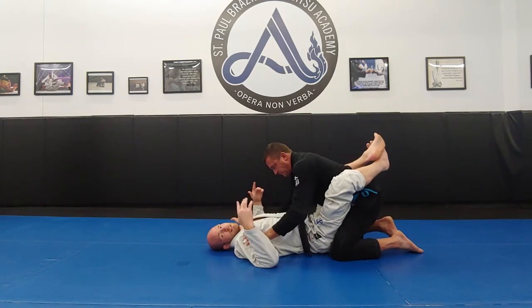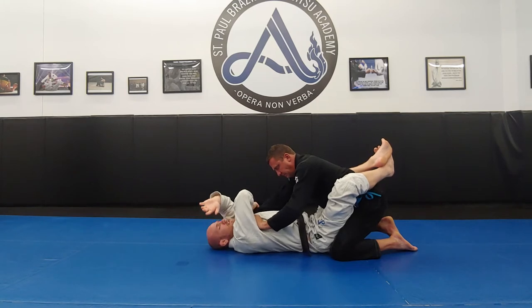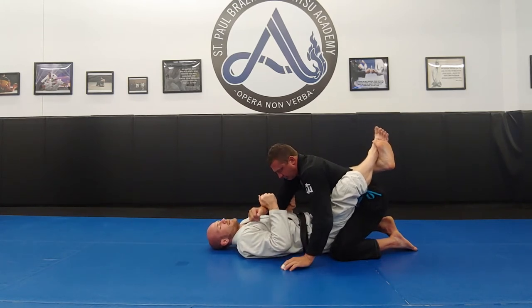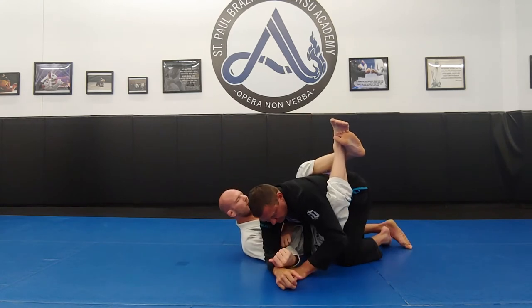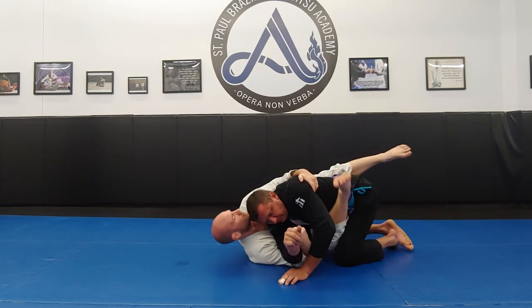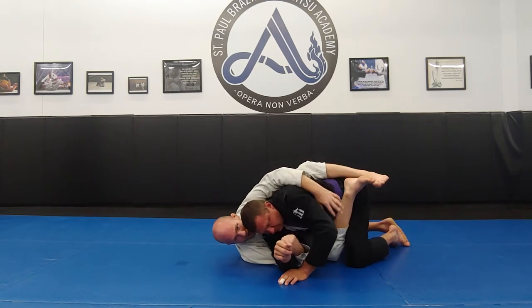Let me go through that quickly again. He's got double inside bicep ties. I take a cross cuff grip, then an elbow grip, pulling his arm across the center line as I knee pull. I lock it down with the lat grip, do a knee shrimp, and then find that lapel grip.